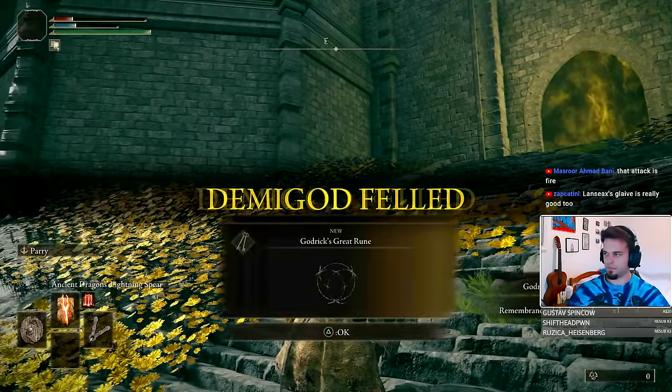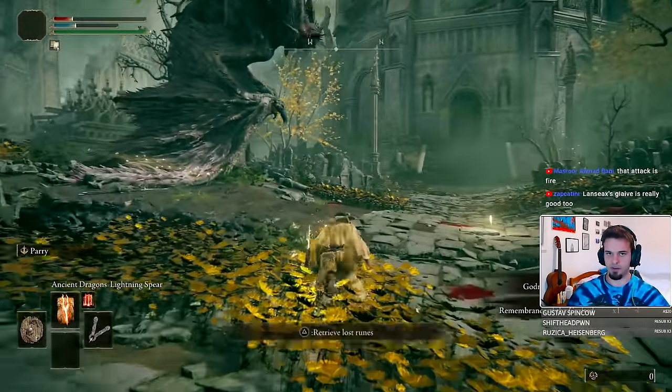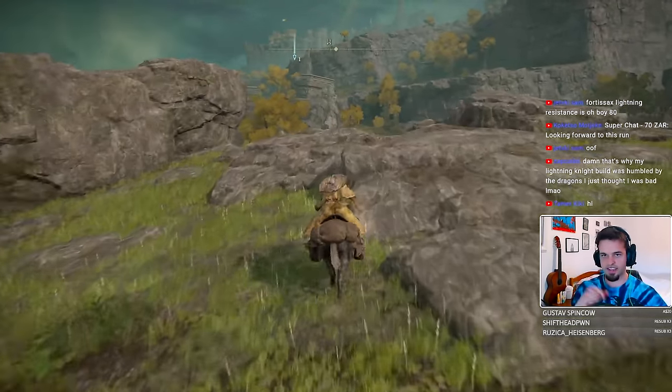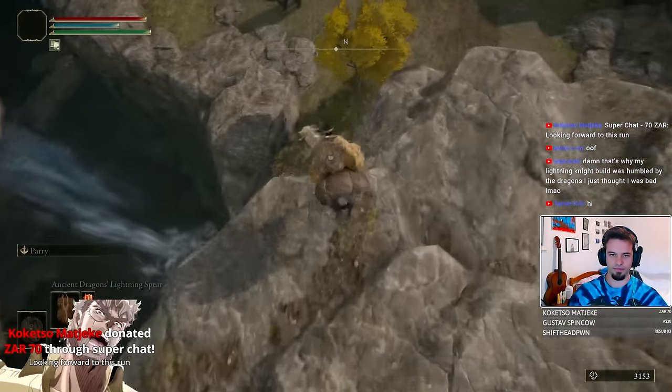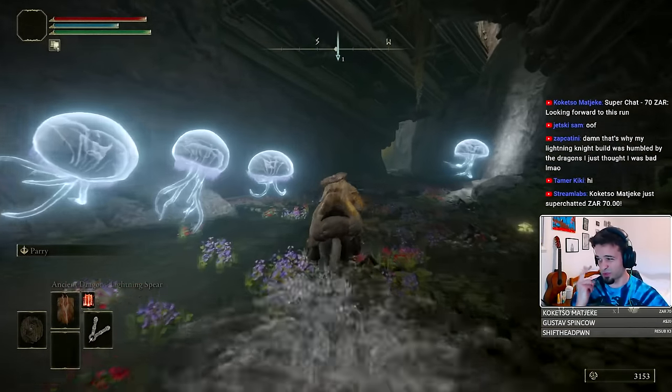With Godrick down, we acquire the first shard of the Elden Ring and are ready to continue on our path of destruction. I decided that for this run, Radahn is a much smarter boss to take on as our second shard bearer. The reason for that is that he is much less annoying to deal with than Rennala. He also gives us more runes, which we do want. But for the time being, we've got other things to take care of first.